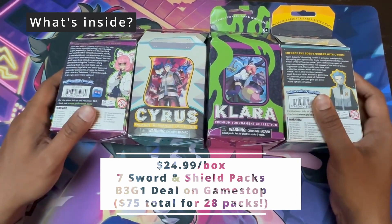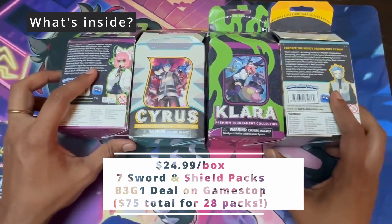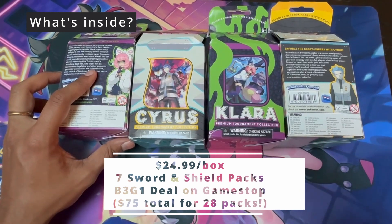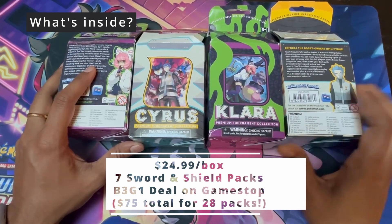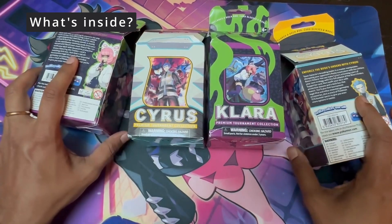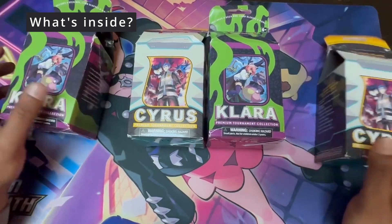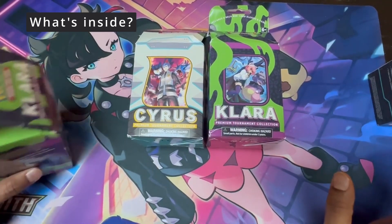This is about $100 worth of milk cartons and we got them for a 3-for-4 deal from GameStop. Okay, with that let's get started. Which one do you guys want to open? Cyrus, because it's giving us better luck. All right, you open Cyrus. You want to open Clara? Yeah.